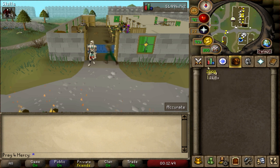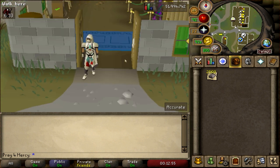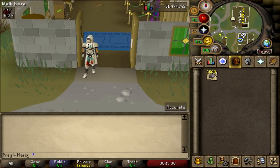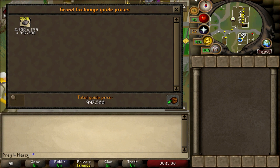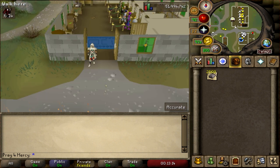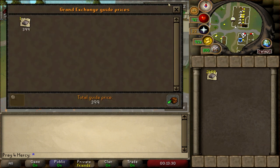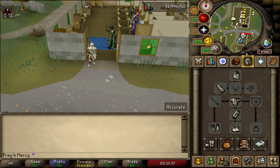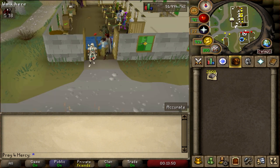I've got 2,500 steel bars and I'm going to do this for one solid hour to see how much we can make. Steel dart tips are going for 50 GP each and you make 10 per steel bar. A steel bar is only worth 399 GP as of this video, so you make 10 darts worth 500 GP — that's already 200 GP profit per bar, which is actually pretty good.